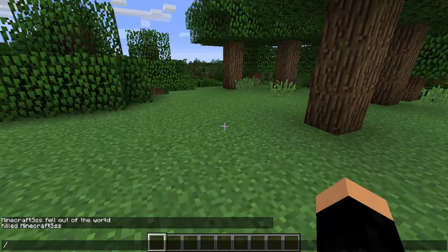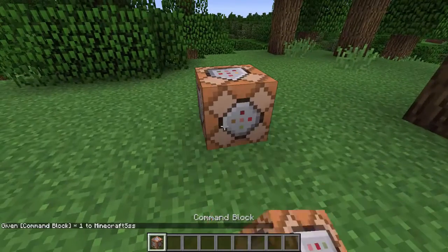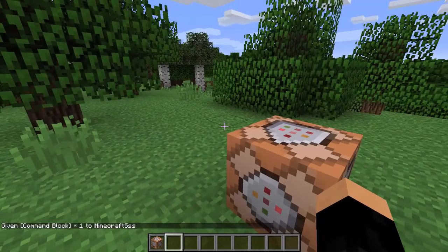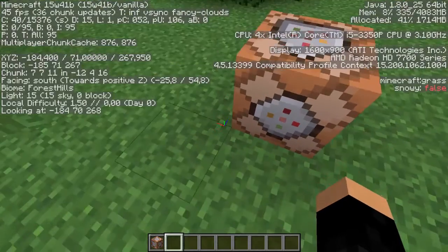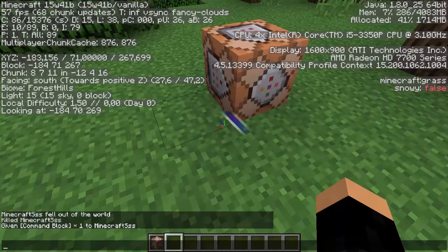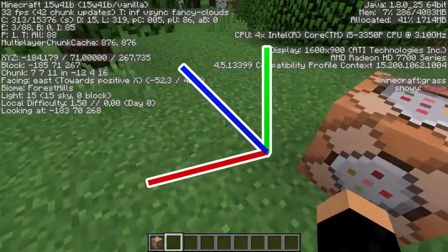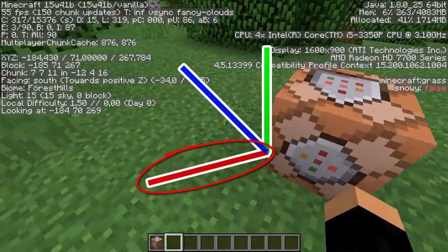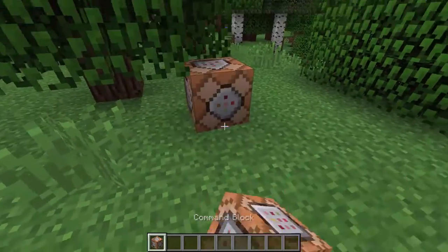After you have found the spawn chunks, give yourself a command block by opening chat and typing slash give at p command underscore block. Then place it down anywhere you want. To know which way the command blocks will appear, you can open the F3 screen — the cursor in the middle with the three different colored lines — whichever way the red line points is where the command blocks will appear, so basically the three command blocks will appear right here.